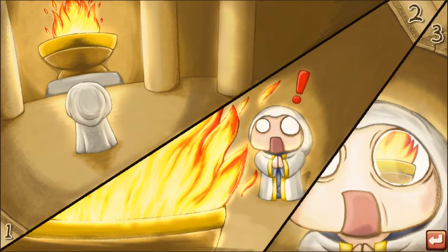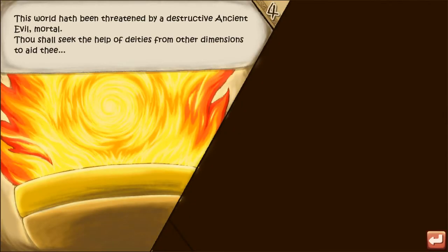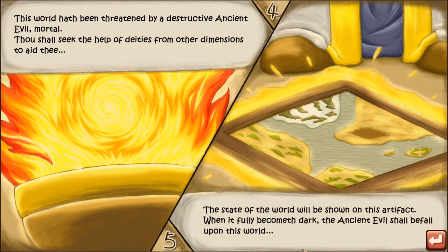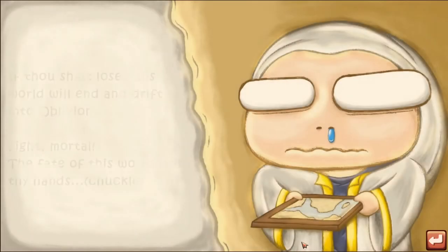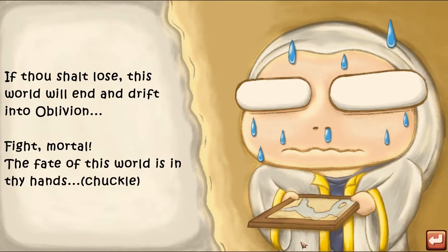The story: this world has been threatened by a destructible ancient evil. Thou shall seek the help of deities from other dimensions to aid thee. The state of the world will be shown on this artifact, and if it fully becomes dark, the ancient evil shall befall upon this world. If thou shalt lose, this world will end and drift into oblivion.